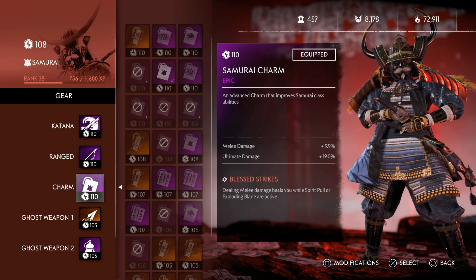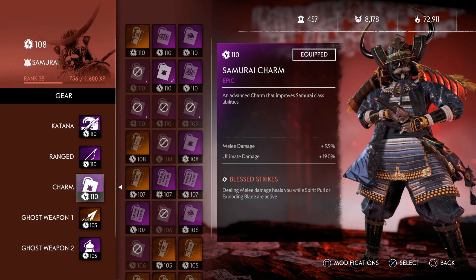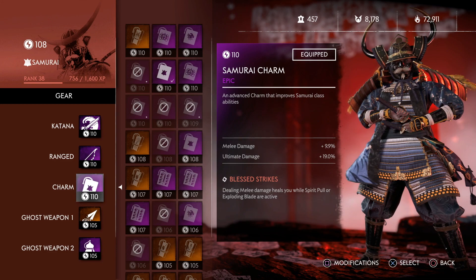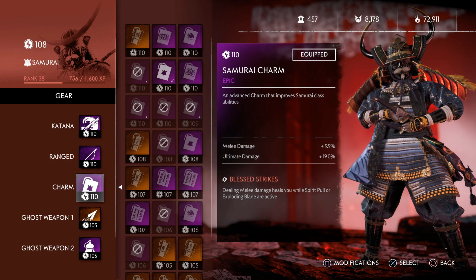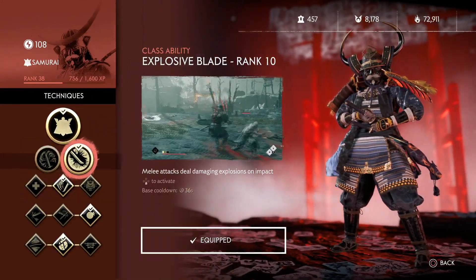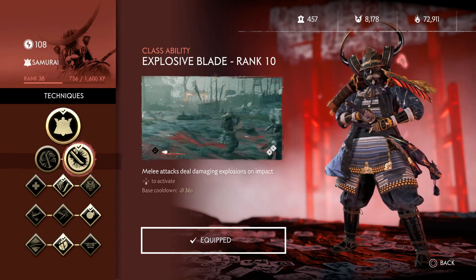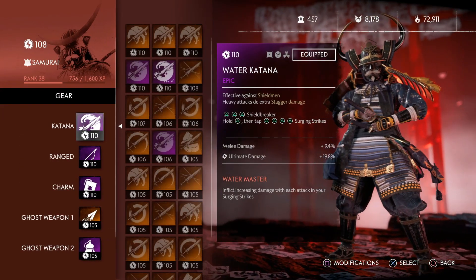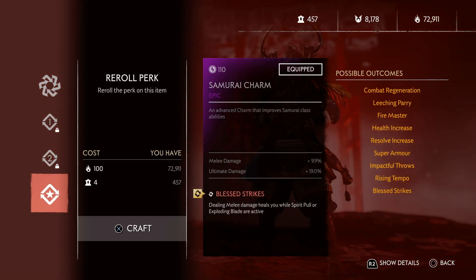We've got the samurai charm with melee damage and ultimate damage — same reasons as the katana, we want to buff up that melee damage and ultimate damage. Bless Strikes is super important because we're using the technique point for Explosive Blade. This is going to be our main form of healing: when we activate Explosive Blade and get a hit on an enemy, we get healed. I'll include a clip to show the healing that's possible with Bless Strikes.